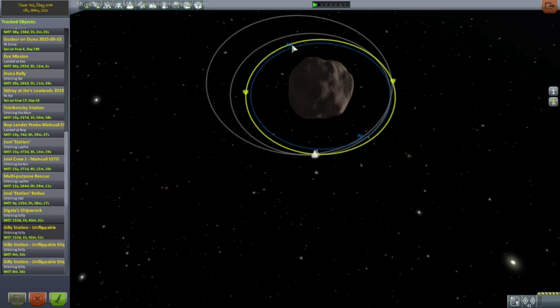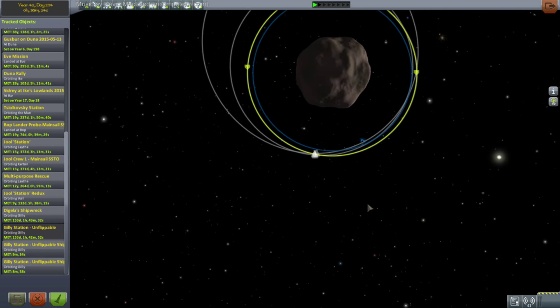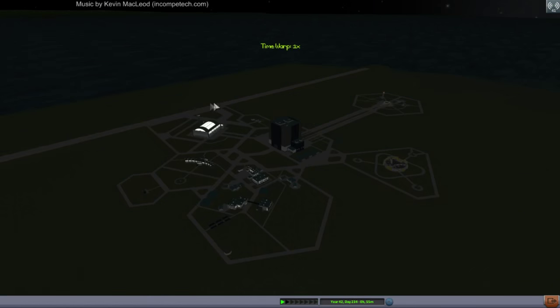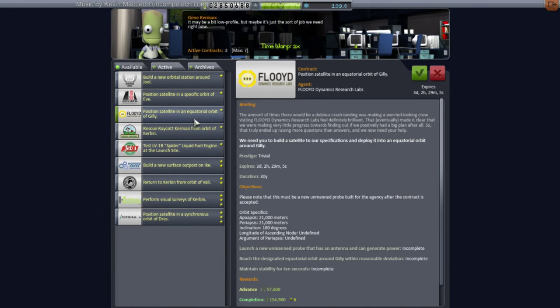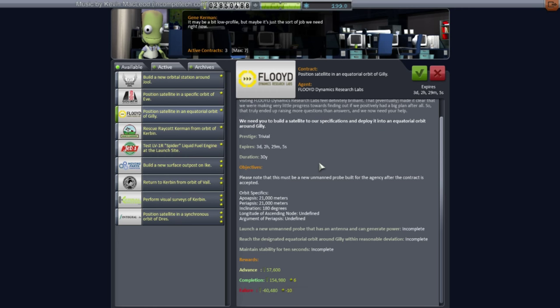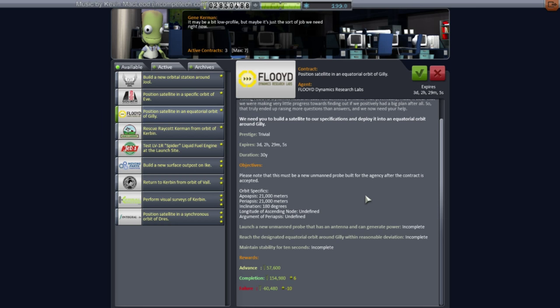There's a satellite contract for Gilly. Does it say it has to be a new satellite? Position a satellite in equatorial orbit around Gilly — must be a new unmanned probe. Oh well, so close yet so far.